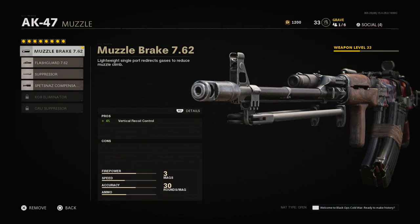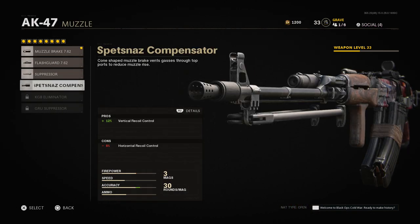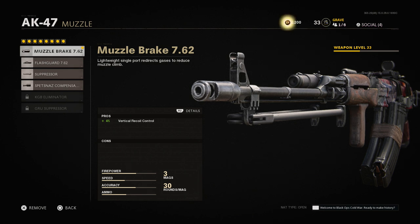When it comes to the muzzle, I like the muzzle brake. A lot of people use the compensator — I did try it, and even though it gives you 12% vertical recoil control, the con is 8% horizontal recoil control reduction. The gun already has a lot of vertical recoil but also a little side-to-side wobble at distance. I prefer the muzzle brake so I only have pros and no cons — specifically that 4% vertical recoil control.